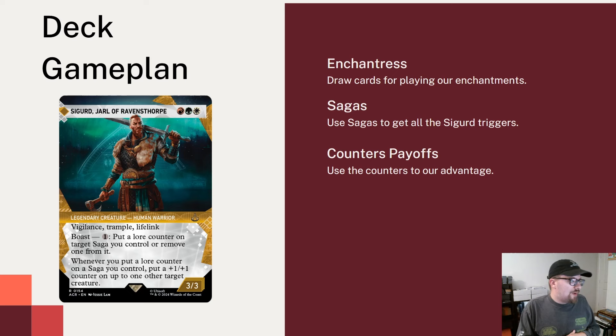But today we're jamming on through ACR. Talk about a commander style that I didn't expect, but I think is really cool — and that's Sigurd, Jarl of Ravensthorpe, a Naya 3/3 human warrior with Vigilance, Trample, and Lifelink. When attacking, you can pay one to put a lore counter on target Saga you control, or remove one from it. And whenever you put a lore counter on a Saga, put a +1/+1 counter on up to one other target creature.